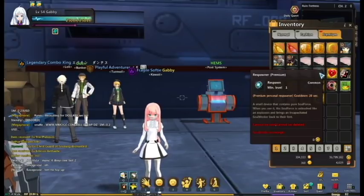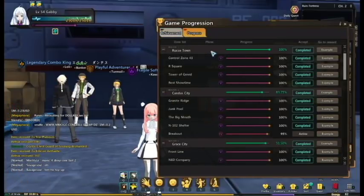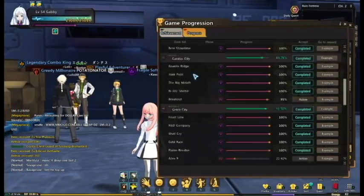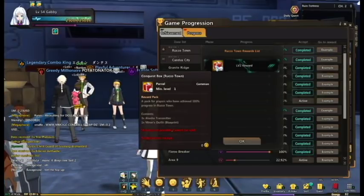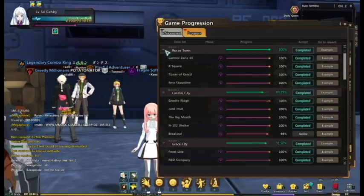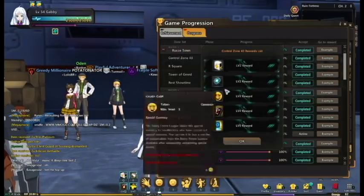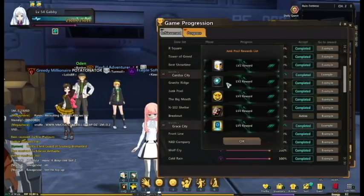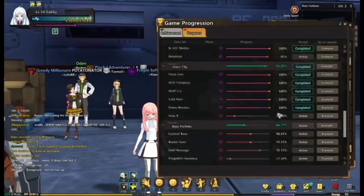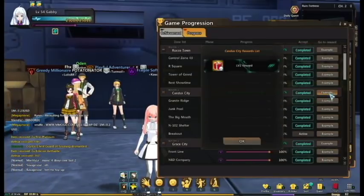Respawners are these items here, and you get a ton of them from completing your season lists for zones. You get three respawners every level from each one, and they can stack up to quite a lot, so be sure to complete all your towns to get that. On top of that, as your big reward, you also get Akasha transmitters.